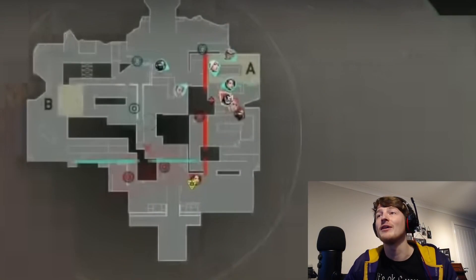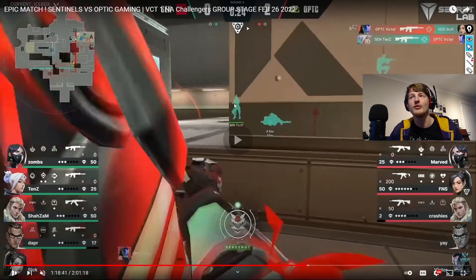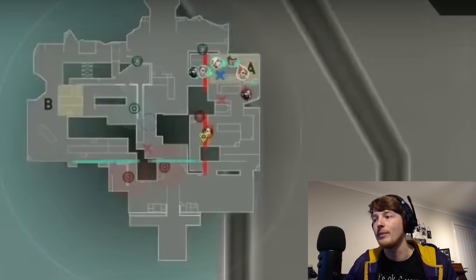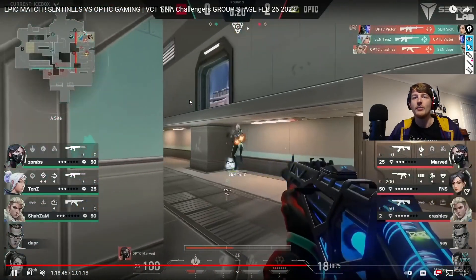Victor causes such a problem — because he's flashed Sick off his angle, Tennn is already looking there, and Sick is too. He then throws a nade which freezes two players from being able to enter the site. He gets one kill and gets traded, but his teammates have gotten into a much further position. You can see Shazam and zoms are still held back by the grenade, while the Sova manages to get pushed up because of the chaos Victor created, and they end up getting two kills and winning the round.